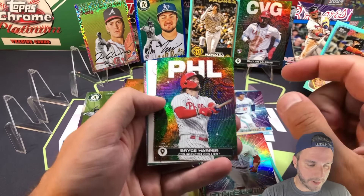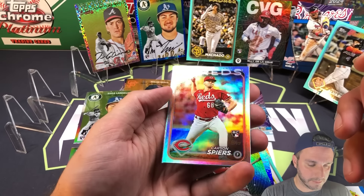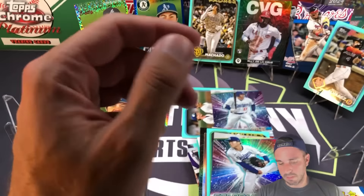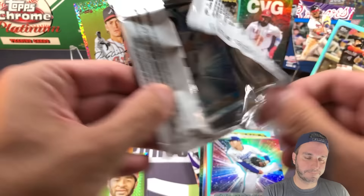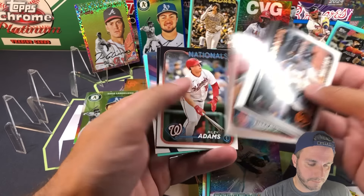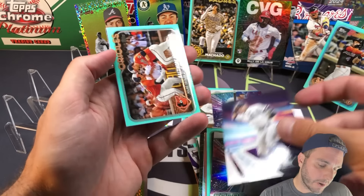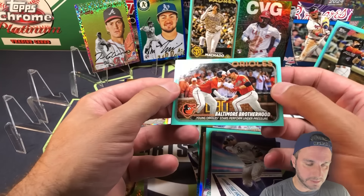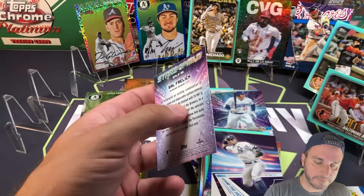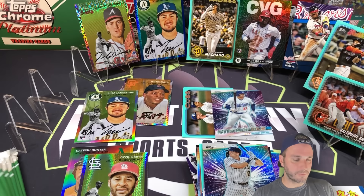Bryce Harper City to City - could that be a blue? Nope, that's just going to be base because of the white writing. Carson Spires is going to be a rookie rainbow foil - nice looking card. Nick Allen aqua and Yamamoto. Last pack - we have a Rod Around the Horn. Gunner Henderson and Adley Rutschman aqua - I think we've already pulled this one but it's still a nice one to have. Sale, Freelick, and that's all she wrote for Fanatics. Let's finish up on the Topps Chrome Platinum side.